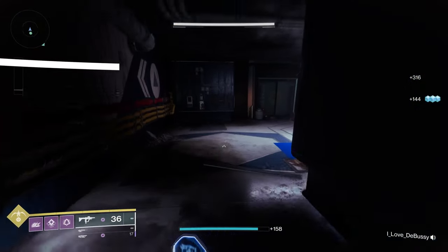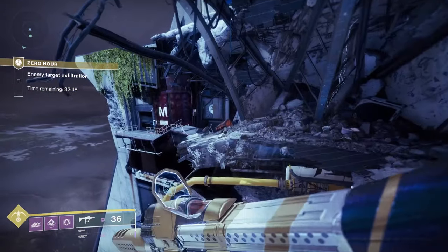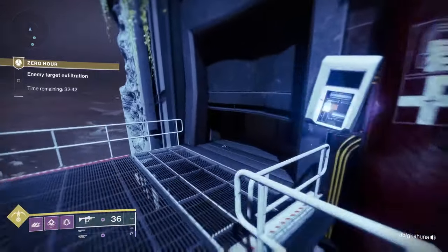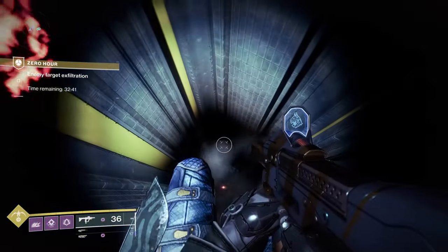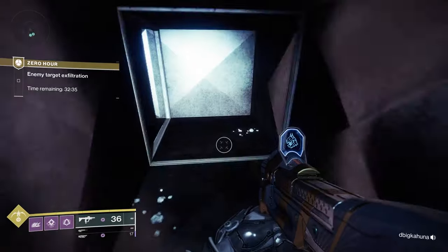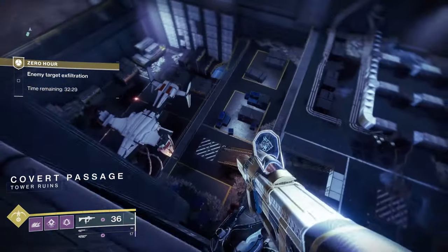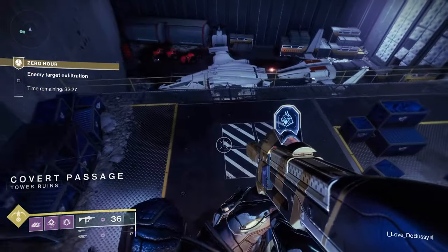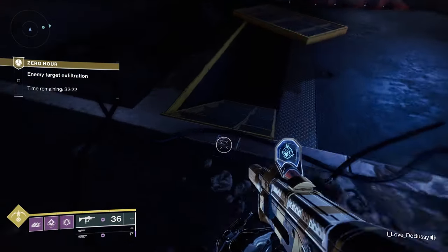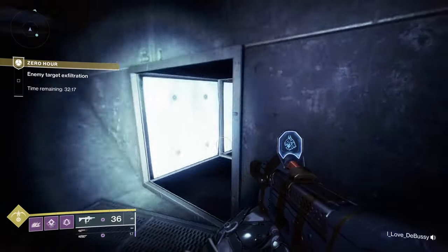We got the door open. Now the jumping puzzle begins — it's not terribly difficult. On a Hunter you can switch to Stompies if you need it, but it's manageable. Come down to the bottom and work through the passageway. In the original Zero Hour there were two paths: one on the right (the heroic path) and one on the left (the normal non-heroic path). I took the left path and it looks accurate. I haven't tried the other path to see if Legend mode opens both.